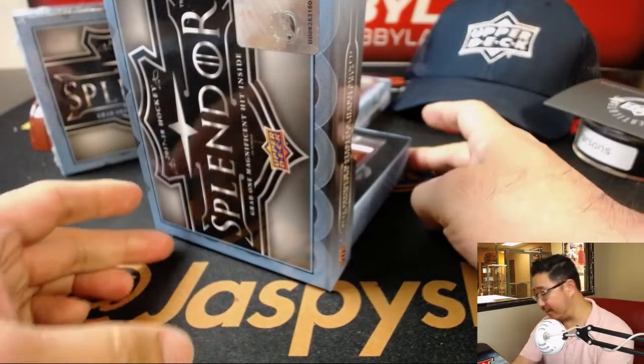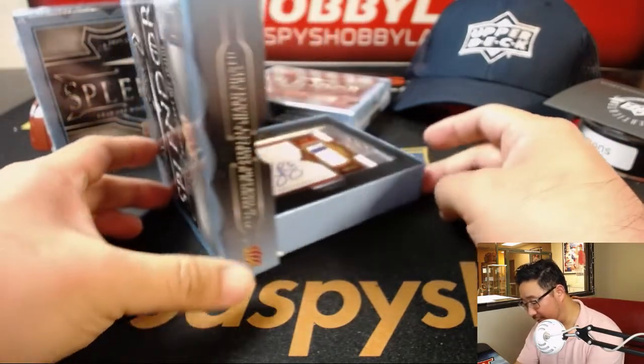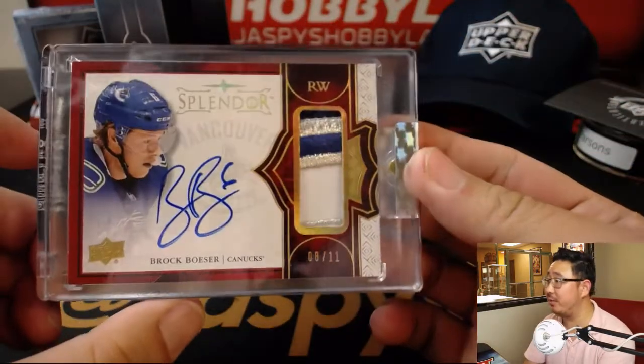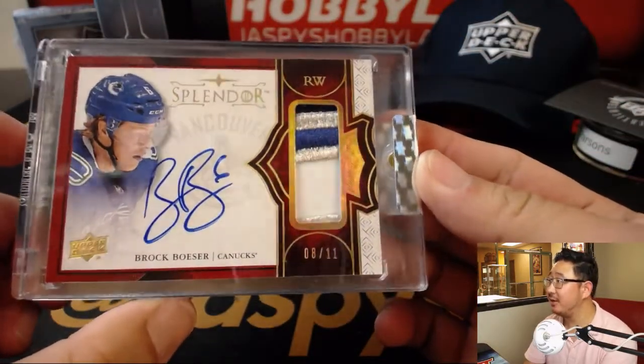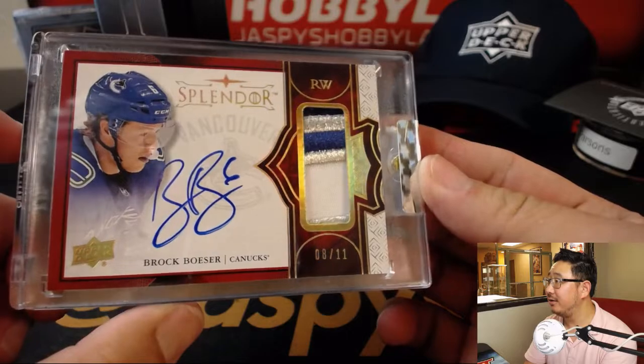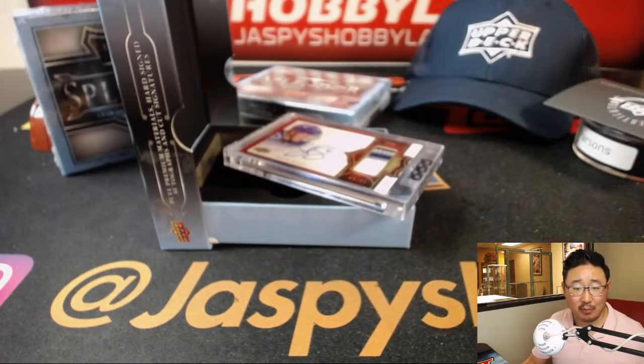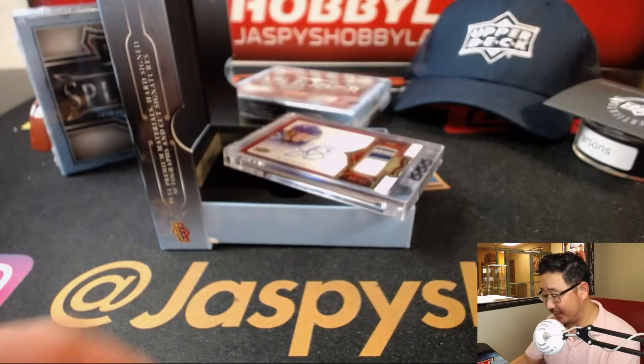All right. Eight out of 11 patch autograph — it's a guy that Brent should get familiar with: Brock Boeser, eight out of 11. Wait, that is you, right, Brent? It is. Brent Culper. That's a great hit.